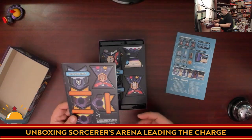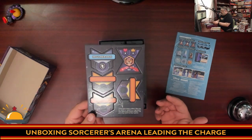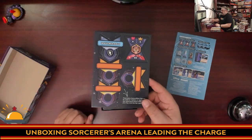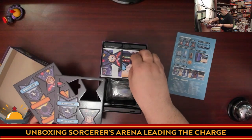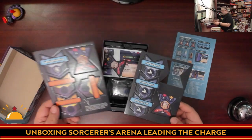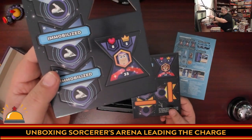Because there's only one new status effect, you get some blank tokens. In a previous expansion they gave blank blues; this time they gave blank reds to use if you run out of status effects or need extras — like if you run out of invulnerables, maybe for house rules like an eight-character battle royale. Then we have three immobilized tokens and one invulnerable token, plus character tokens for each of the three characters, which of course have the red and blue sides.